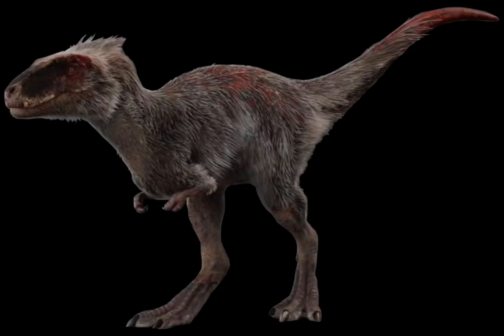Now I'm done with all the bad parts, so I'm going to talk about the good parts and accuracies. One thing that's accurate is that it's covered in lots of feathers. This is possible, as this was a small, probably early tyrannosaur, and lots of early tyrannosaurs were covered in feathers.